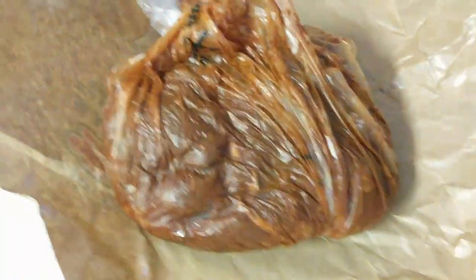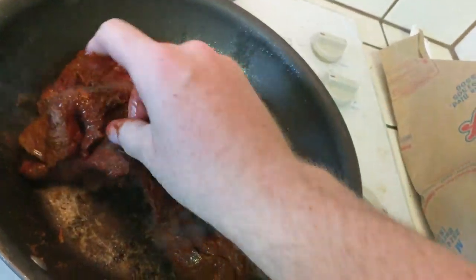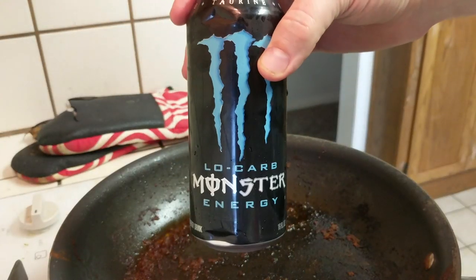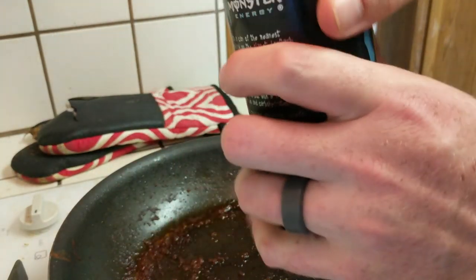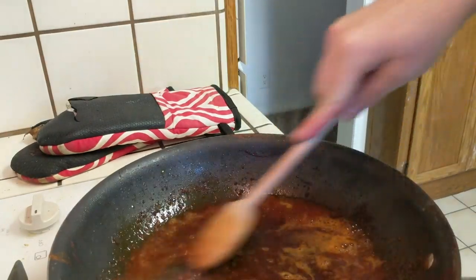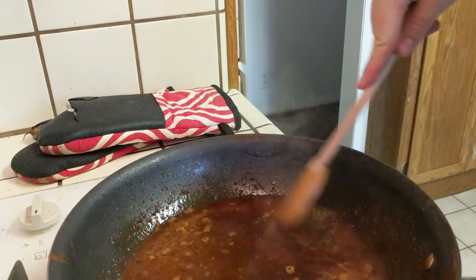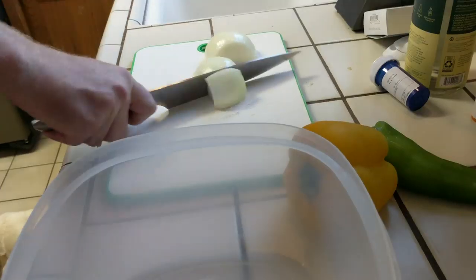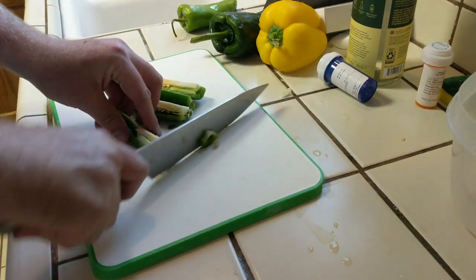Meat bag — you gotta sizzle that meat. Once it's been browned up in the pan a little bit, throw it under the broiler. Now I'm gonna deglaze the pan with some Monster Energy drink — not an ad, just a fan. We're gonna get all the juices off the bottom of the pan using the magic of energy drink. I'm not taking the seeds out — I like it spicy.